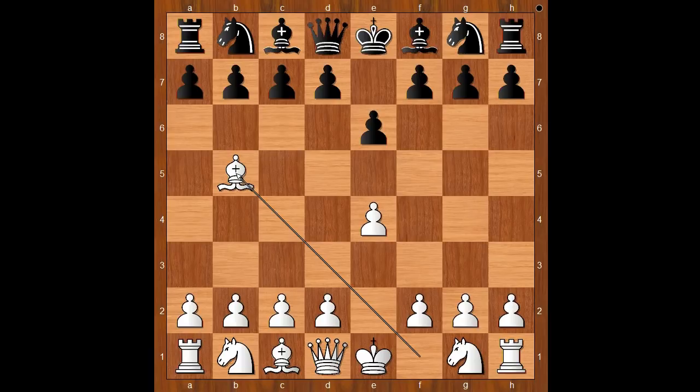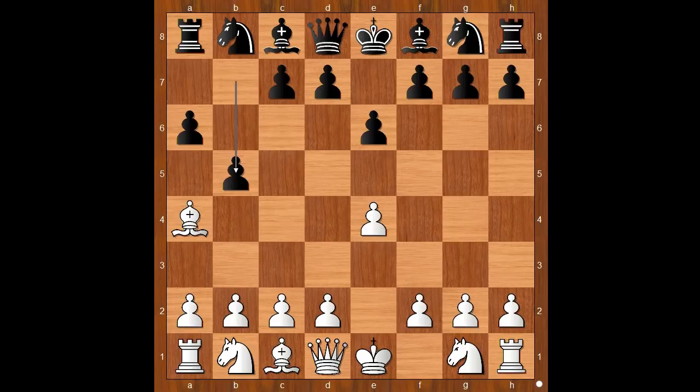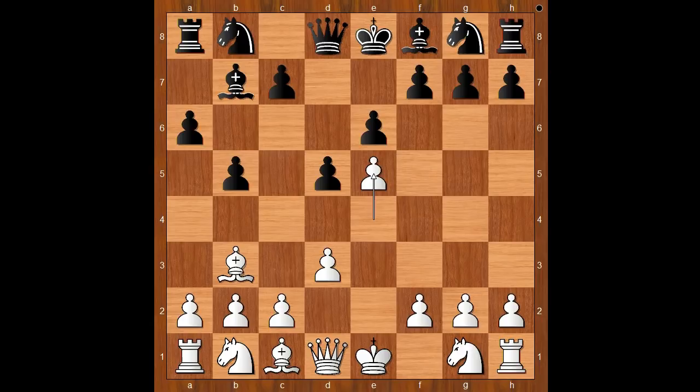Preventing D5. Black plays A6, Bishop to A4, B5, Bishop to B3, Bishop to B7 attacking the pawn on E4. Defending with D5, then E5. Knight to D7 was played.